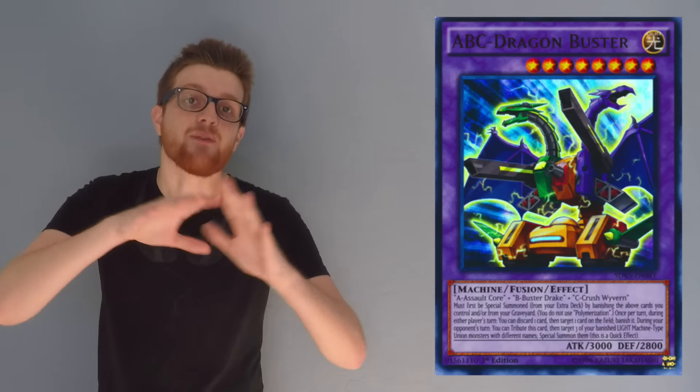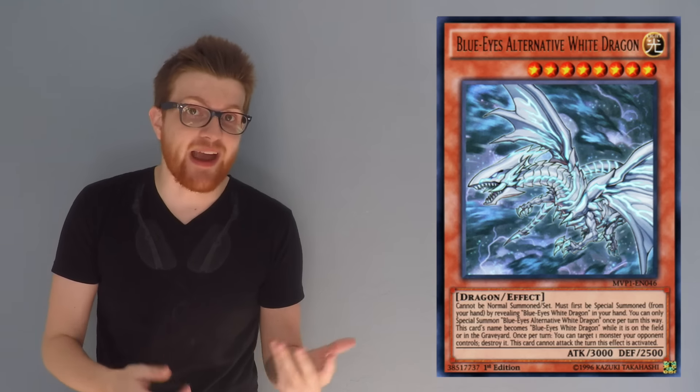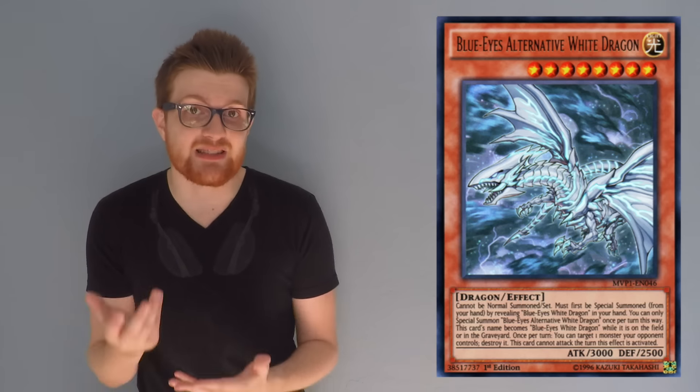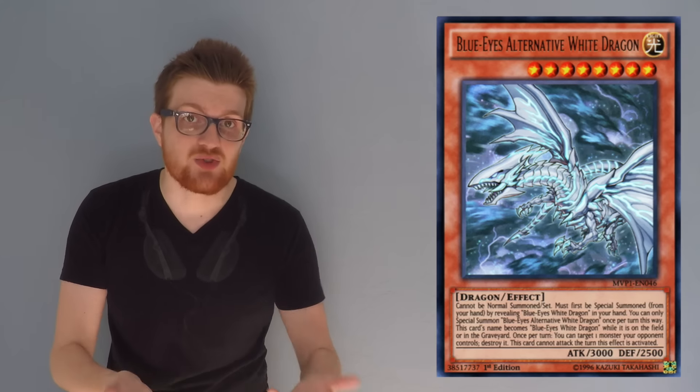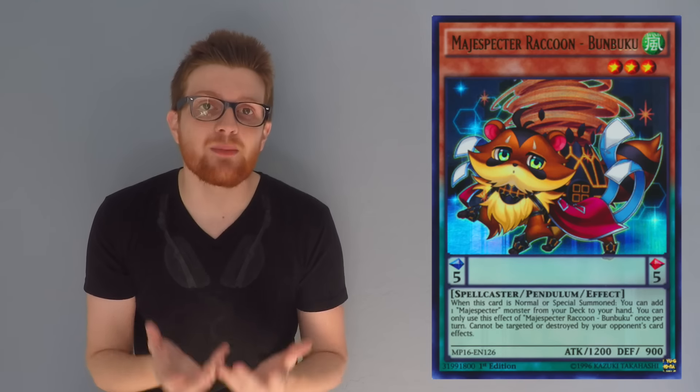When constructing your side deck or even your main deck, you want options that help you in those top matchups. For the rest of the field, consider what's going to be most represented besides the best decks. Blue Eyes is another one — Spirit Dragon is no card to scoff at, the deck still does competitively well even in an ABC-rich format. Also factor in Burning Abyss PK Fire, Paleozoic, and Magic Specter players.